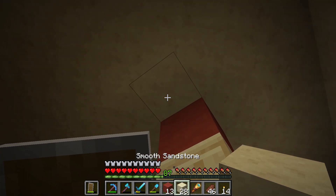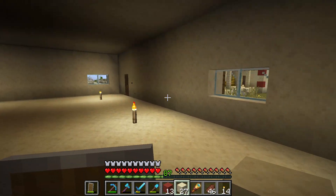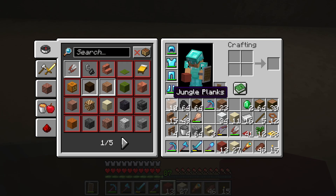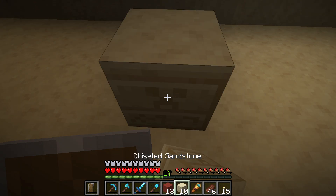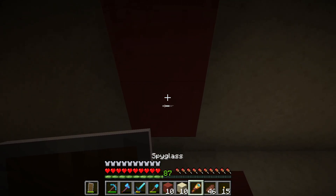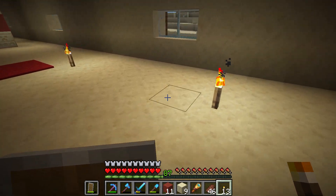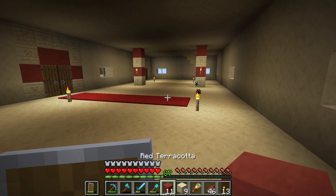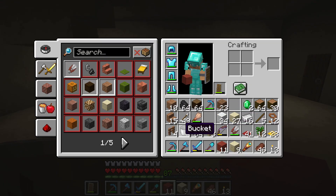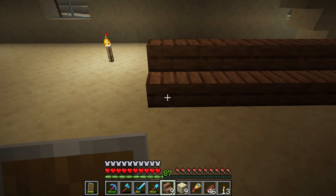We can patch this up now — it's just one block behind the window. Should we tame that cat? Thinking about whether we should tame it. Torches here too. Wow, this is so spacious — we can put quite a lot of stuff here. Like here I already want to have a large dining place with a super long table.